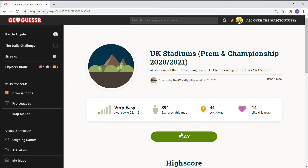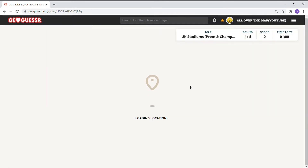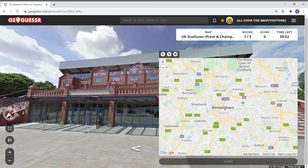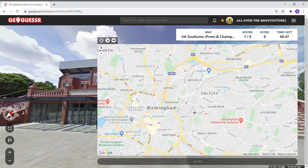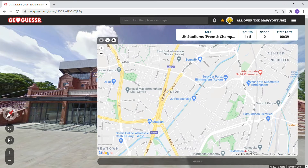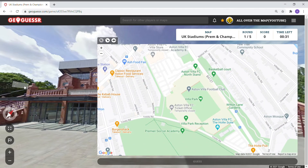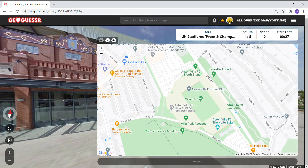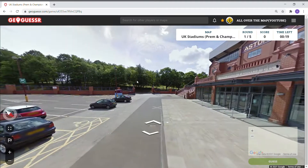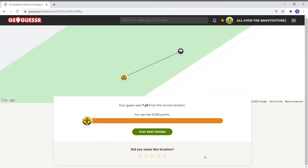We'll keep playing — we'll keep doing a minute. I think we should do 10 seconds the last round. Aston Villa, which is in Birmingham — or as we say in the United States, Birmingham Alabama. This is Aston. It's facing north — could be here. Seven yards, five thousand points.